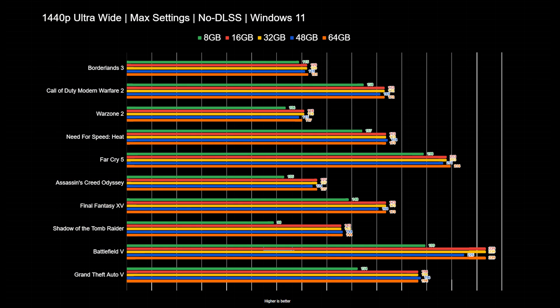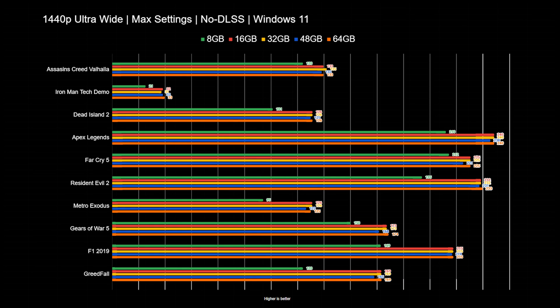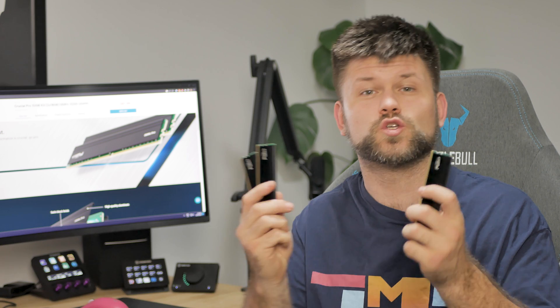Now onto the benchmarks. We'll be looking at the performance between each memory configuration and the differences between each combination. Let's start with gaming. The jump between 8 gigs and 16 gigs of RAM across all these games is massive, especially on Windows 11, which is a ridiculously weird RAM hog. Windows 10 users will see potentially a smaller jump between 8 and 16. The 48GB configuration is actually three sticks — two in dual mode and one single — and as you can see, it has a lower result than the rest. Basically, don't use three modules; go either two or four.